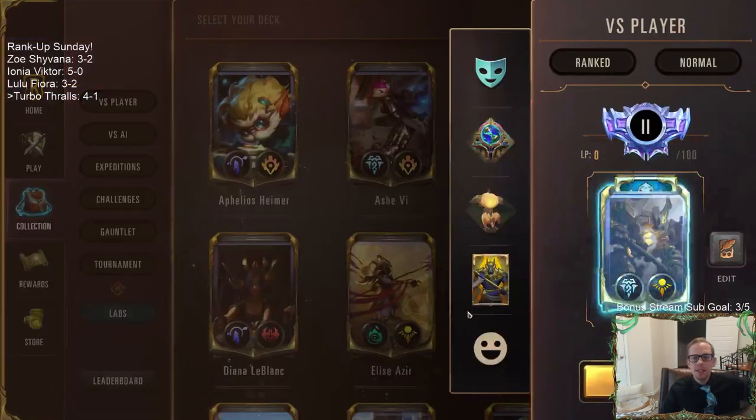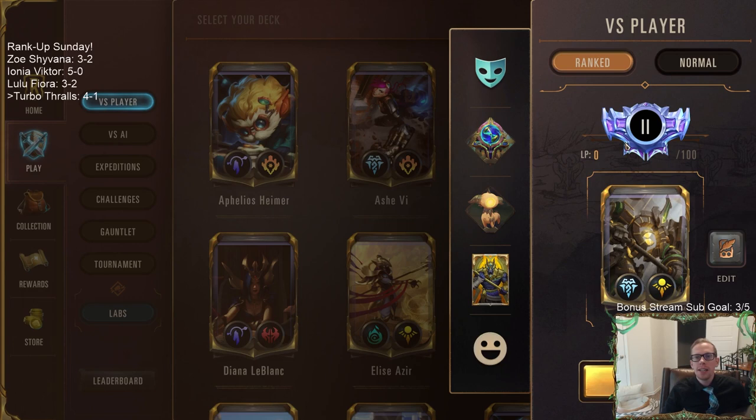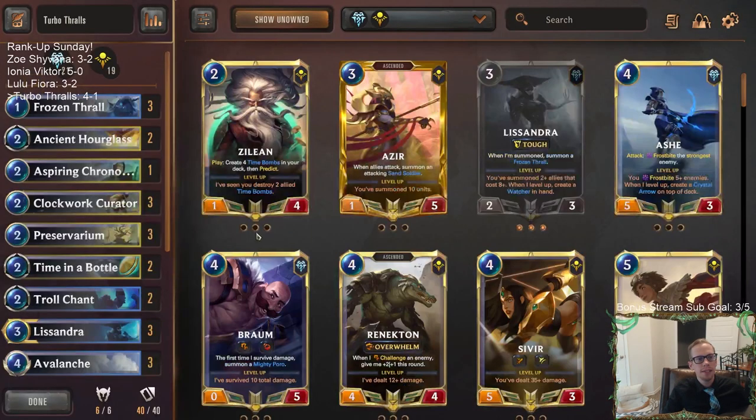So we ended in Diamond 2? Okay, cool. We started today in Diamond 4 at 0 LP and went all the way up — we gained ten spots. We played 20 games and went up ten spots. There we go — 15 and 5. That's Rank Up Sunday: 15 and 5 record. Awesome.